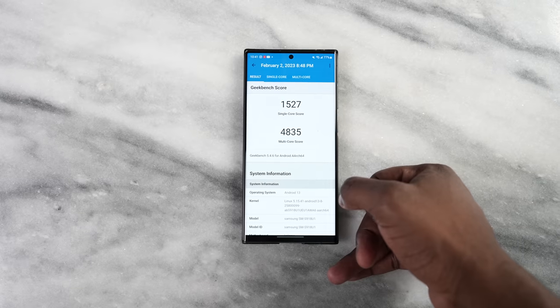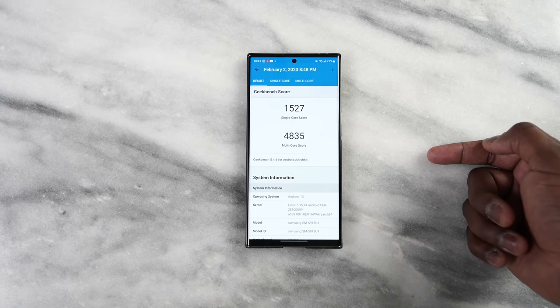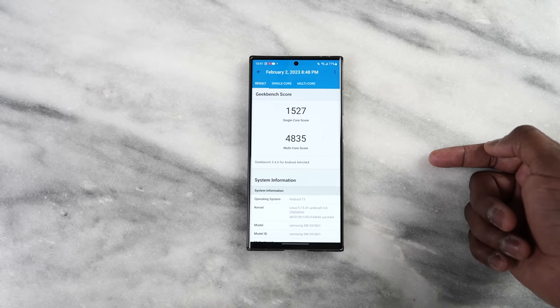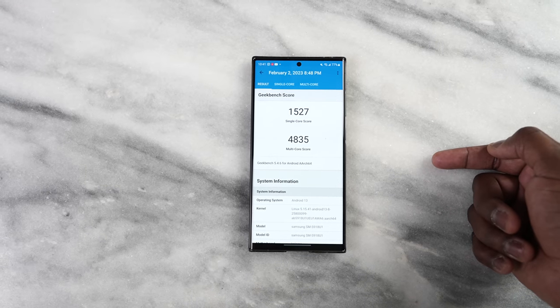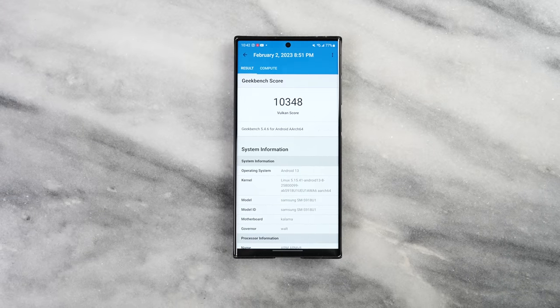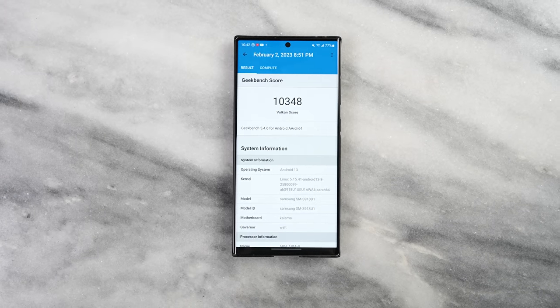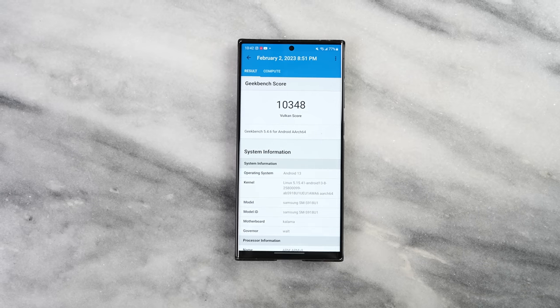The benchmark scores from Geekbench: for the CPU single-core score it is 1,527, while the multi-core is 4,835. That's one of the higher single-core scores I've seen for a Snapdragon device. Multi-core is not as high, maybe because of how the chipset is set up with this specialized version, but still some really impressive scores. For the compute scores, the Vulkan score came in at 10,348 — pretty solid overall.